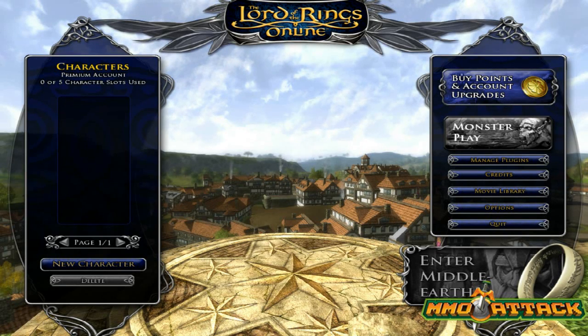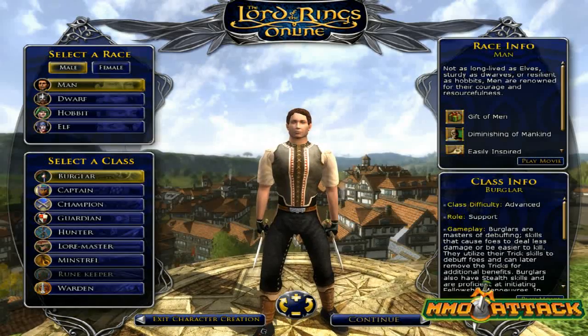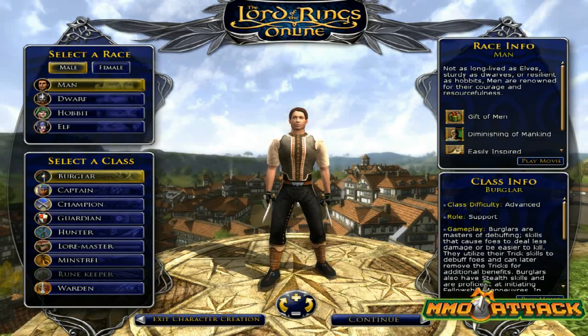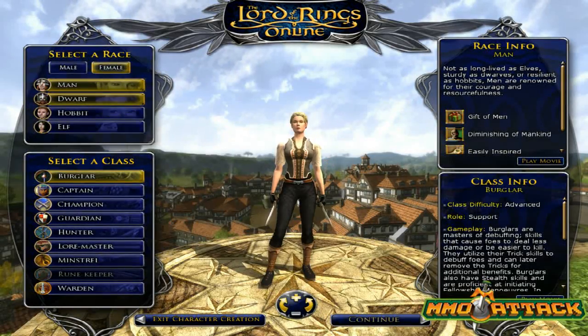Here's the character selection screen. We don't have a character currently created, so we're going to go ahead and create a new character. You just click the new character button. Here are your character creation options. You can choose from between about four races and several different classes, and there's a male and female version of each race, which is always nice.